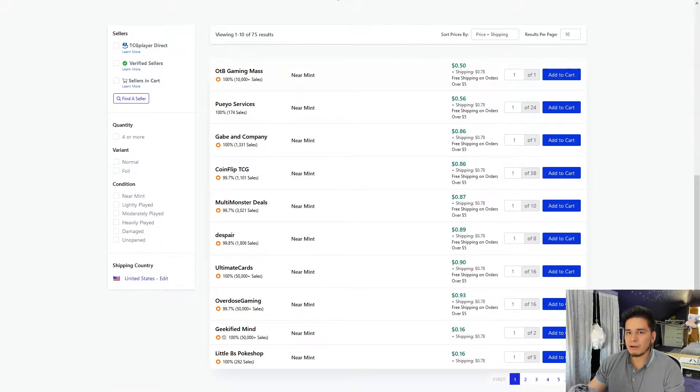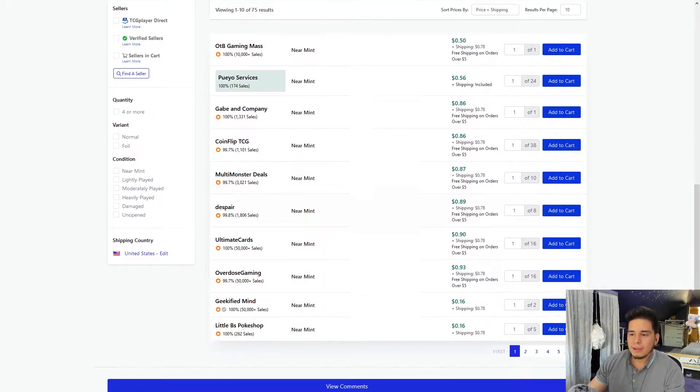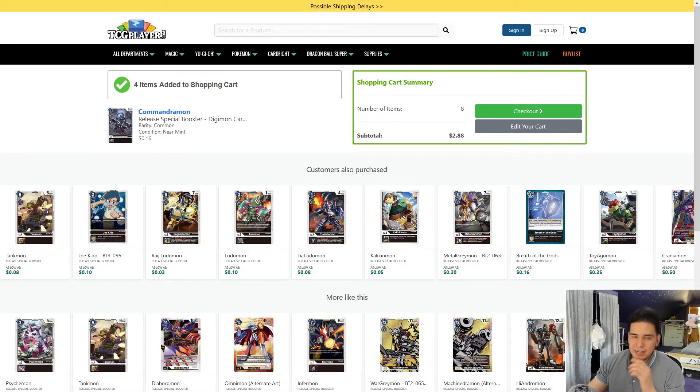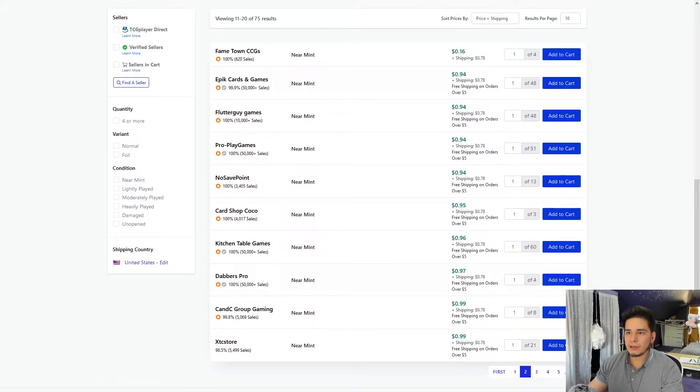It's best to pick up from sellers that already have a large inventory because that most likely means they have a lot of all their cards in stock. I'm going to go ahead and pick up four from Poello Services. Just in case, I see Little BS Pokeshop — I'm going to go ahead and pick up those too. In post I'll edit this so that we stay under budget, but what I'm basically looking for is the best price. Obviously, why spend a dollar on the card when you can pick it up for 16 cents?